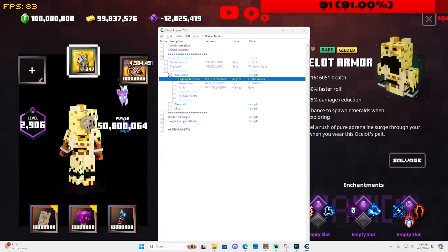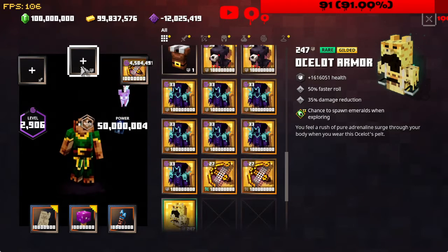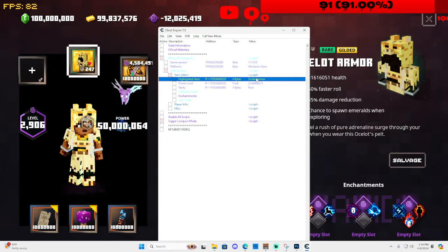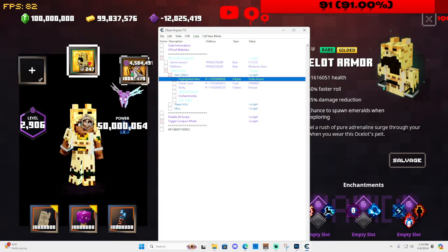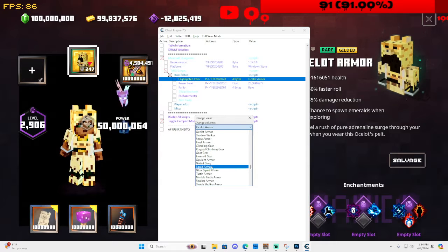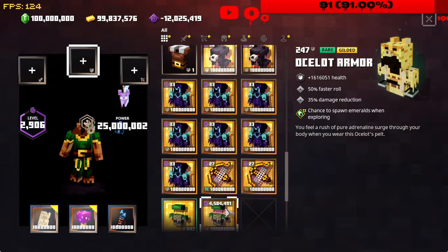You can see it didn't visually revert the changes — I'm still showing the ocelot armor. The way to fix that is by right-clicking with your mouse. By the way, this is on PC. Make sure to hover over the correct item — if you accidentally hover over the wrong one, you'll change the wrong item. I accidentally turned a bow into turtle armor there, so let me click on ocelot armor again and right-click to apply properly.